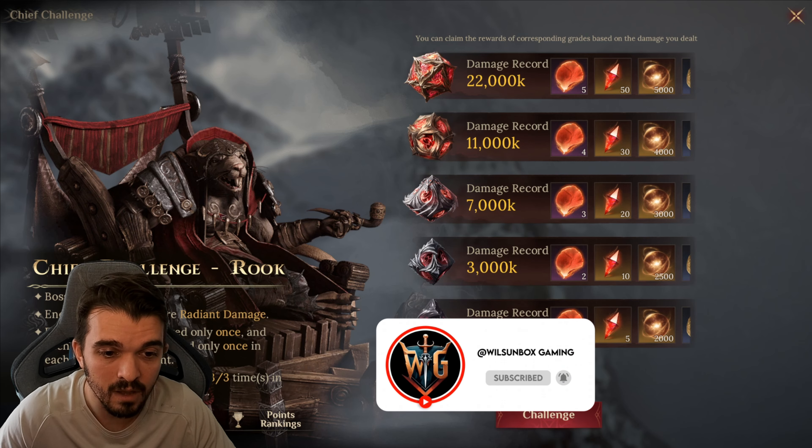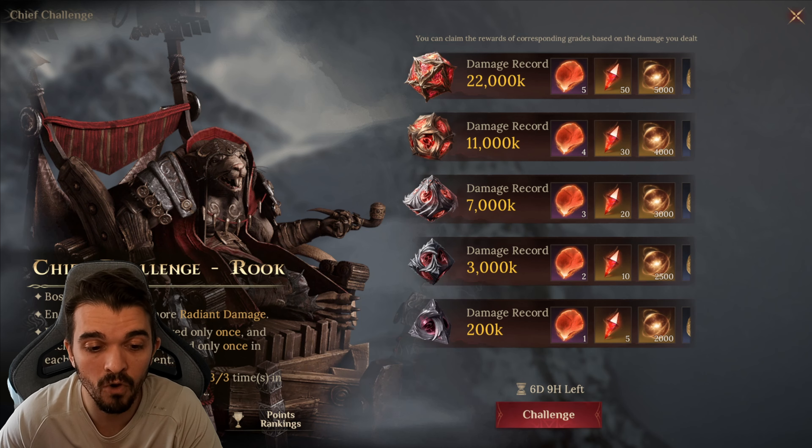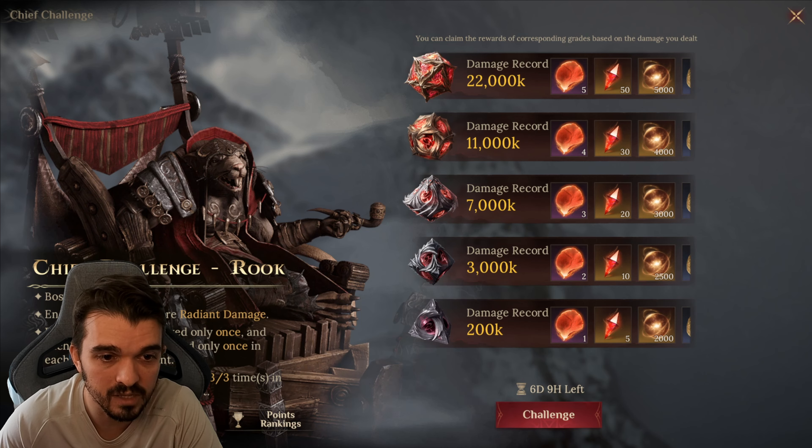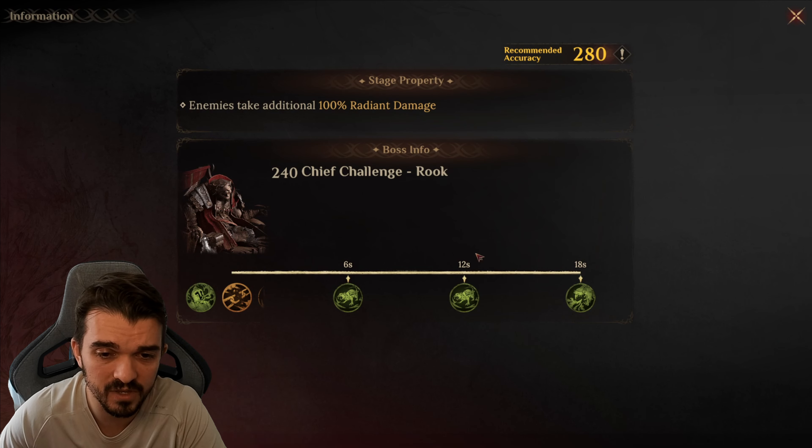In this video we are talking about Rook, the new Chief Challenge, the one that takes more damage from Radiant Damage. It's very basic, I think this will be one of the easiest ones.